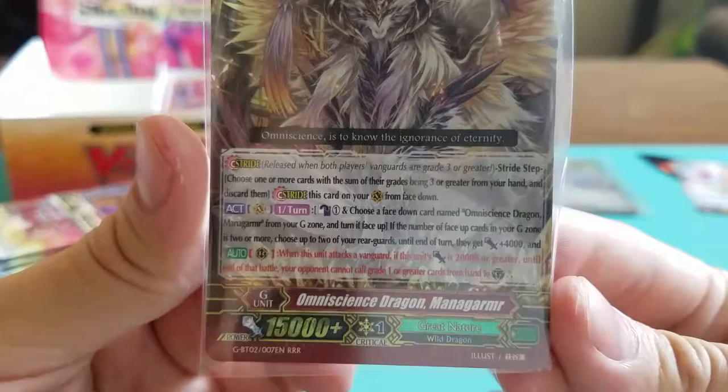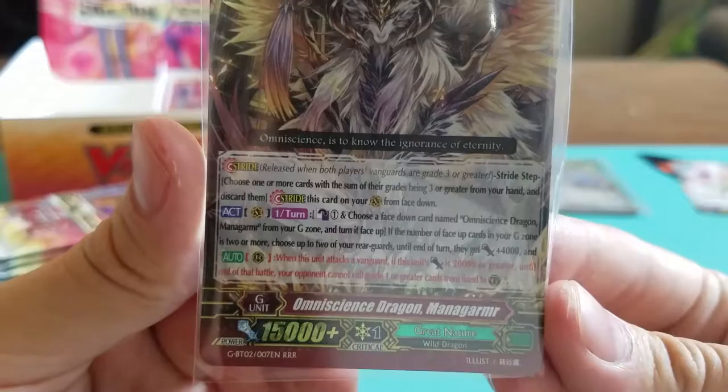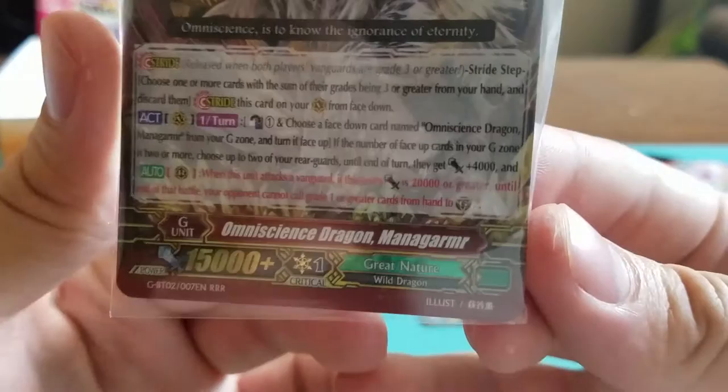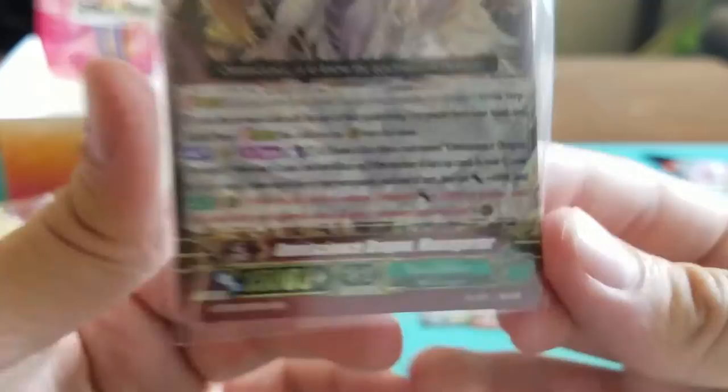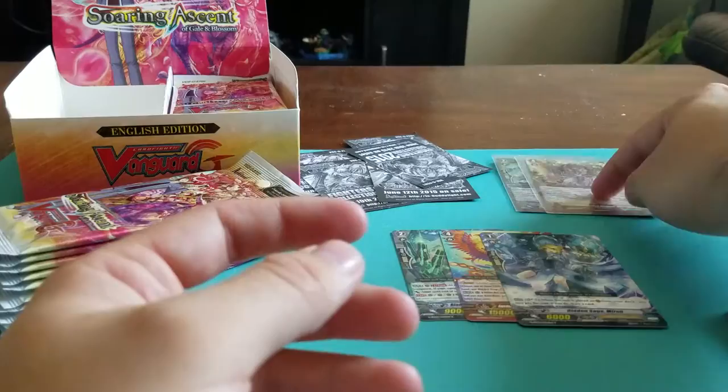Here's a closer look at his ability. Choose one per turn on the Vanguard Circle. Choose a face-down card named Omniscient Dragon from your G-Zone and turn it face up. If the number of face-up cards in your G-Zone is two or more, choose up to two of your Rear Guards — they get 4k. And auto Rear Guard: when this unit attacks a Vanguard, if this unit's power is 20,000 or greater, till the end of that battle, your opponent cannot call grade one or greater cards to the guard circle.